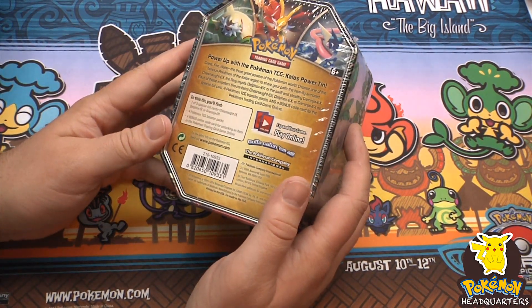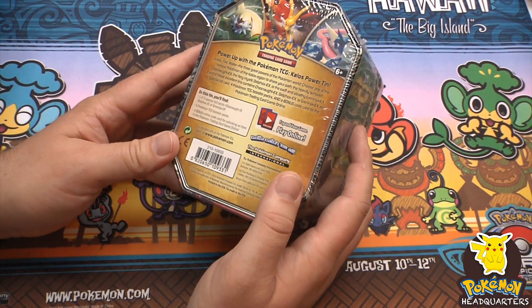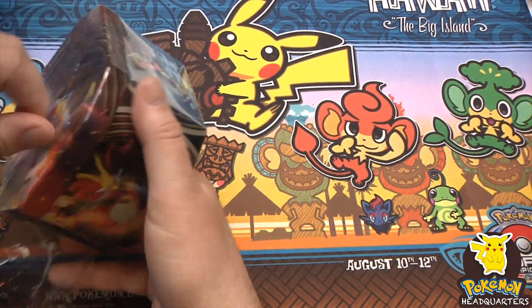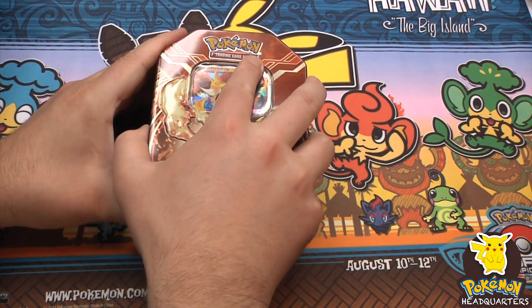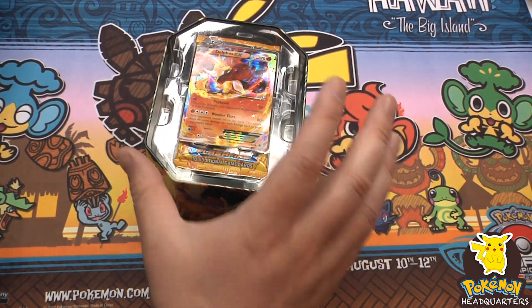Inside these tins you get one of three special foil cards — either Chesnaught, Delphox, or Greninja. You also get four Pokemon packs, a code to redeem online, and the tin itself to store your cards in.